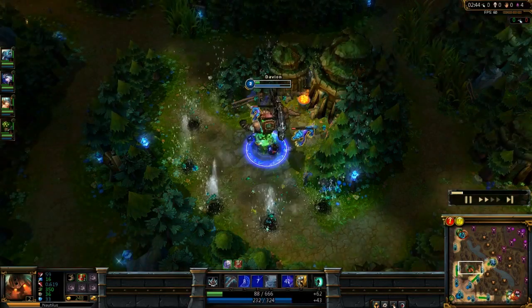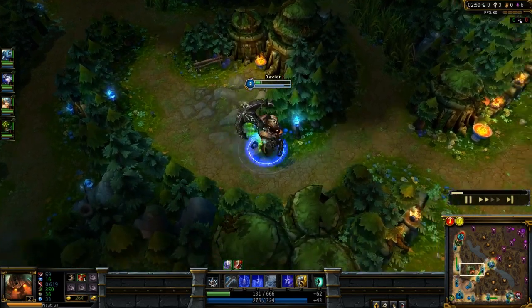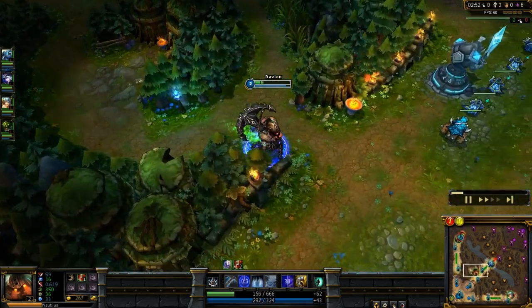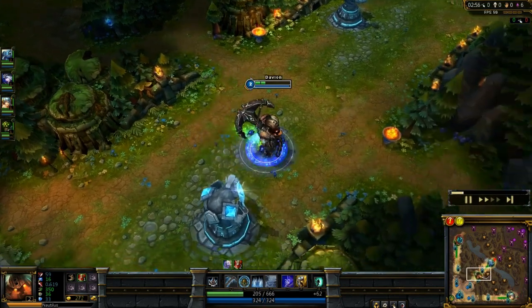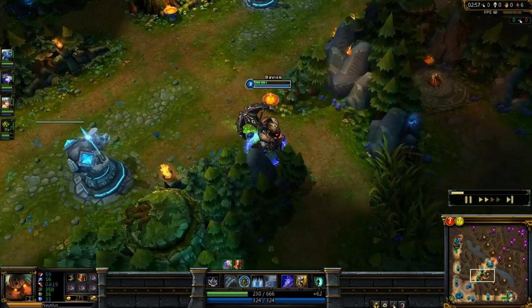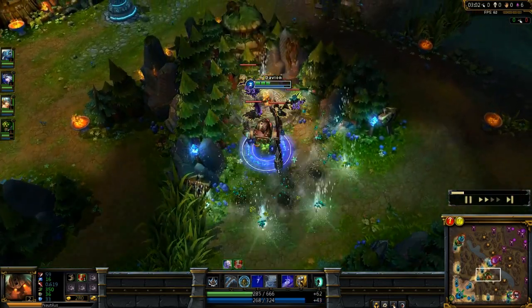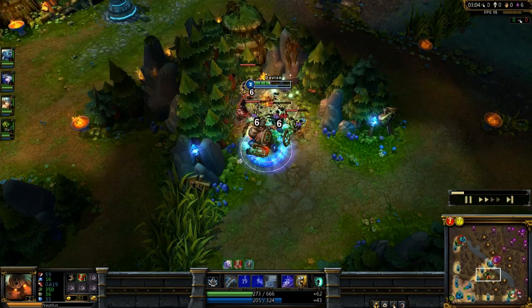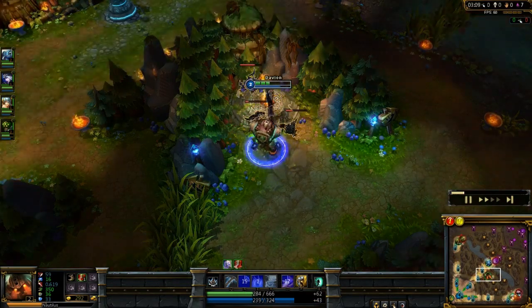I'm on Wolves now, just going to get the kills off. I normally start ganking as Nautilus around level 3 if a lane is getting pushed. The Dredge Line is going to start making all the difference — once you've got that you can get some pretty badass ganks at around level 3. I'm just going to keep clearing mobs and get my gold and XP up at level 2.